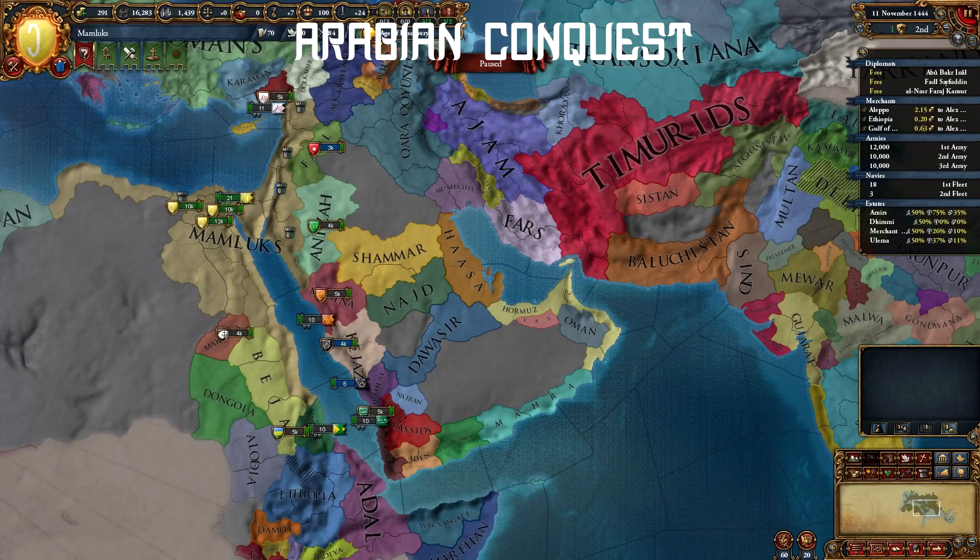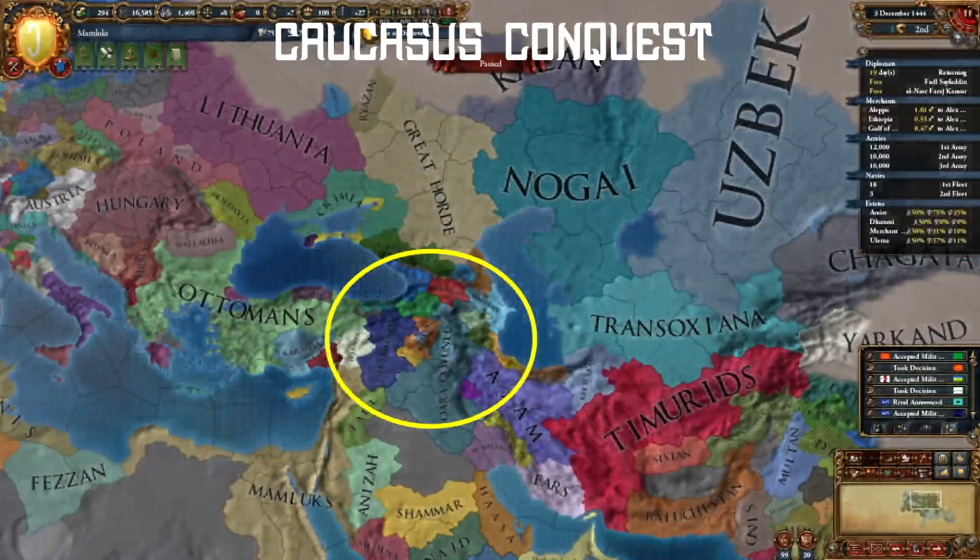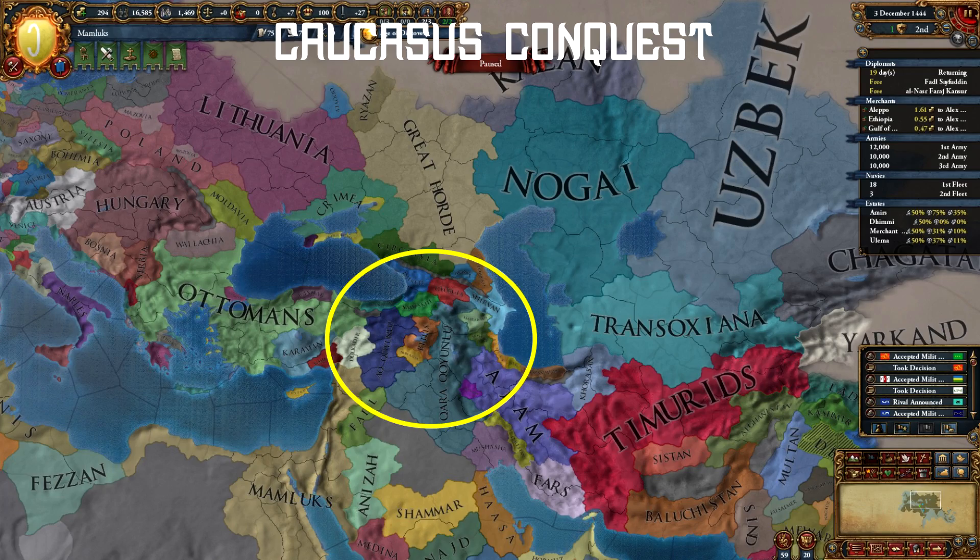Arabian nations won't hold up to you either, and you get free claims from missions too. Feed some provinces to your Vassal Hejaz and take the rest for yourself. Now that you have Ottomans under control, start conquering the provinces they would have. The provinces in the Caucasus are fairly rich, so you should get them soon, but watch out for aggressive expansion.